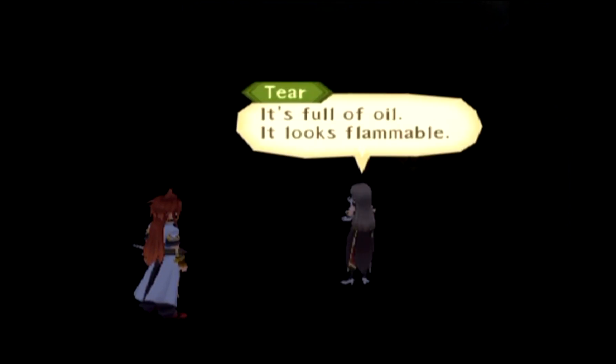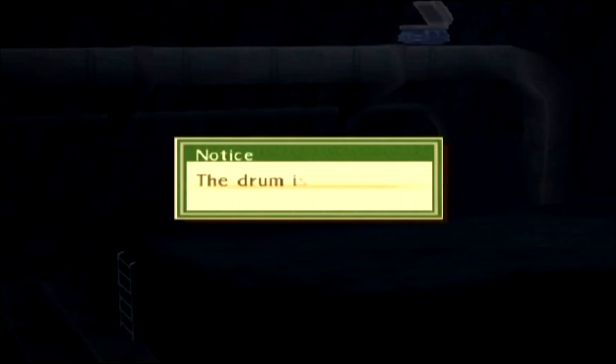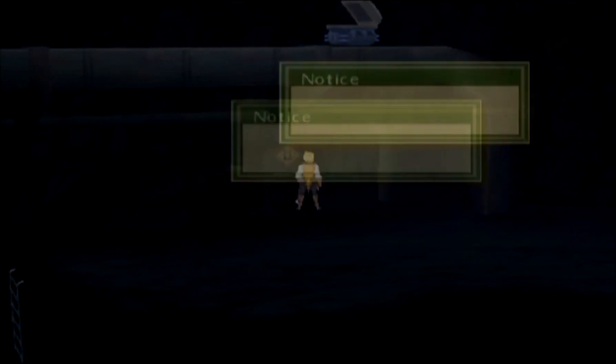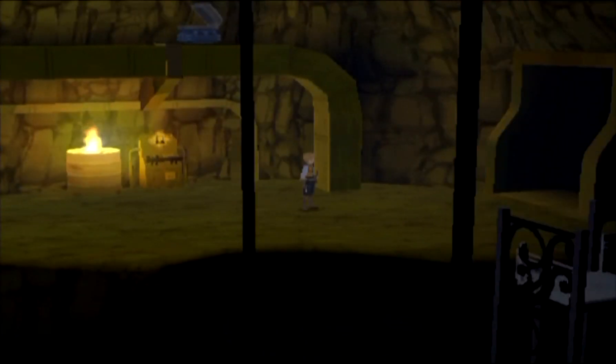This drum stinks - it's full of oil. It looks flammable. The drum is full of oil. It's too dark to see - oh, that's why I did that. What do we do with oil? It's a shame we can't start fires - oh wait, we can. Fire! We'll go in there, set the barrel on fire, examine this thing, and we can press the switch. I don't know why we need a light to see that, because I can see it plenty. But that's what we have to do.